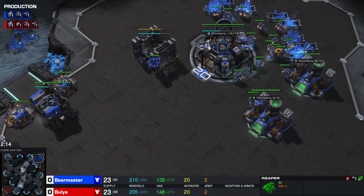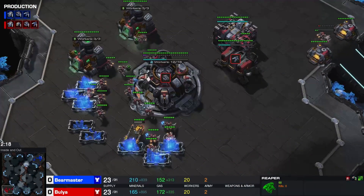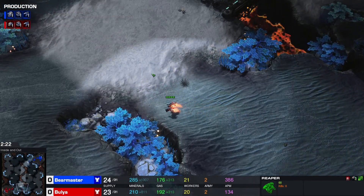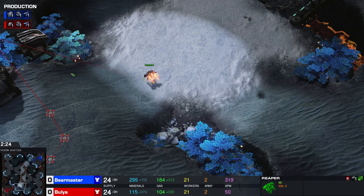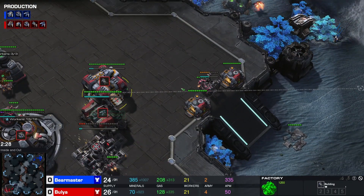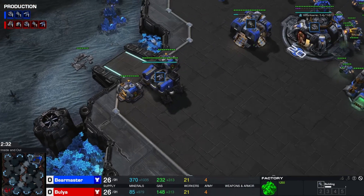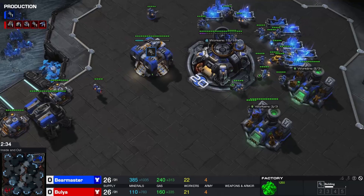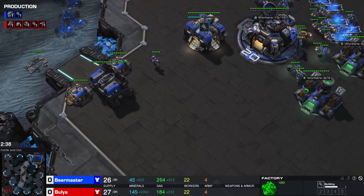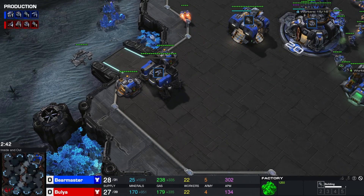Bulia is scouting a little bit — this is going to be a little bit coin flippy, but I think he's still fine. Two Reapers — I expect him to go Hellion, double Hellion probably, or even triple. I'm not sure if Bear Master knows that this is a gas-first build or not. That one could go either way.